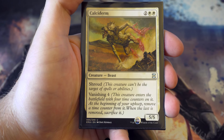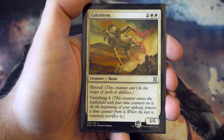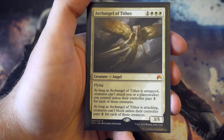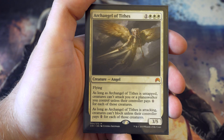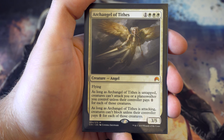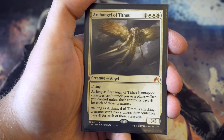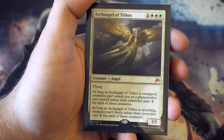Calciderm - for four you've got a five-five with shroud and vanishing four. Having a five-five for four is quite nice. Last of the four drops is Archangel of Tithes - I waited until Origins rotated out of standard to buy this. For one and three white it's a flying three-five: as long as it's untapped creatures can't attack you or a planeswalker unless they pay one, and if they do attack they have to pay to block as well. Really do like that.